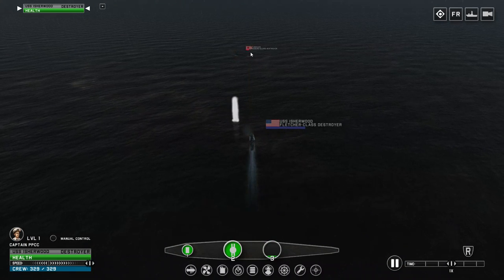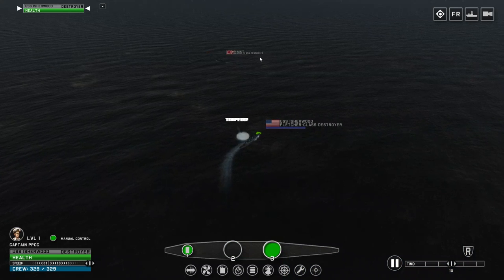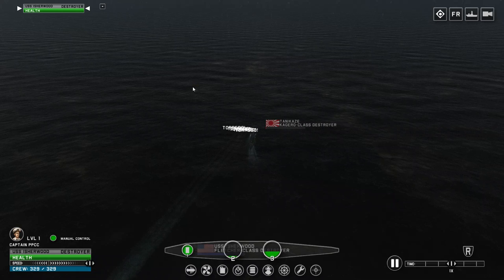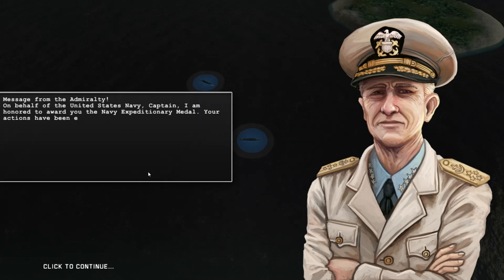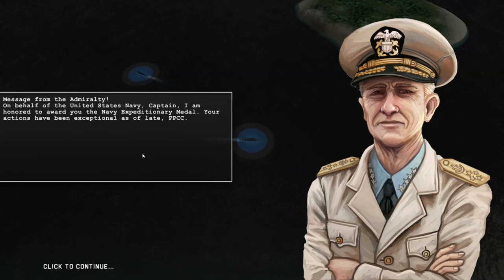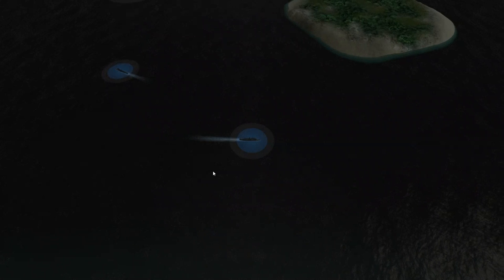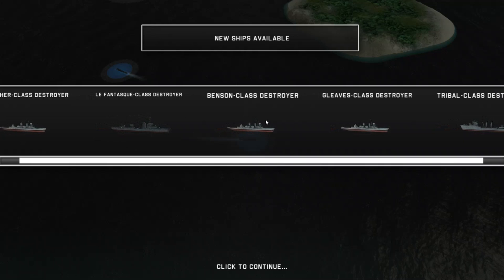Once you get into bigger fleets, the tactical view is important because you can issue more specific commands to all ships at once — engage, defend a location, move, or retreat. The ship AI is quite competent; it's already knocked that ship down to the very last bit of its hull strength. I think we'll try to finish it off with a torpedo. The torpedoes missed, but the last shot took it out. That'll be another of these nice little tutorial missions.